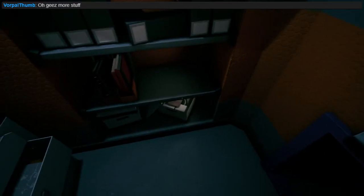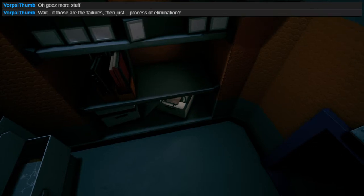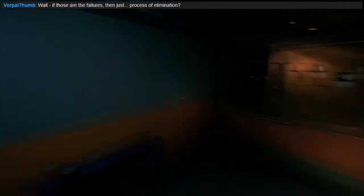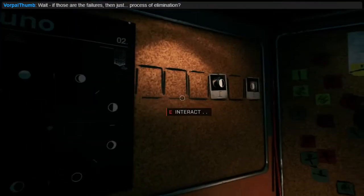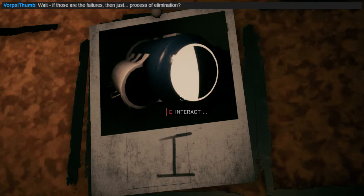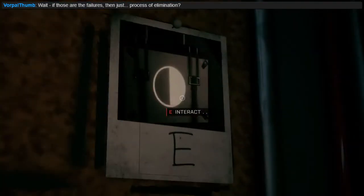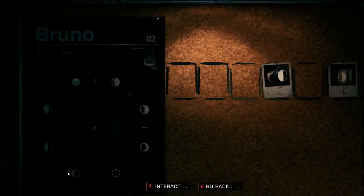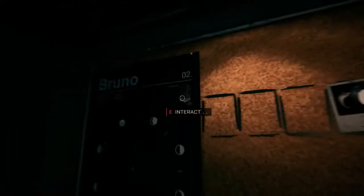C does not crouch. Neither does X, Z, Alt, or Space. What's this? It's a way to get back. Why are these Polaroids of things? What are these Polaroids of? I thought they were the moon cycle. How do you take a picture? Let's also take a closer look at this.